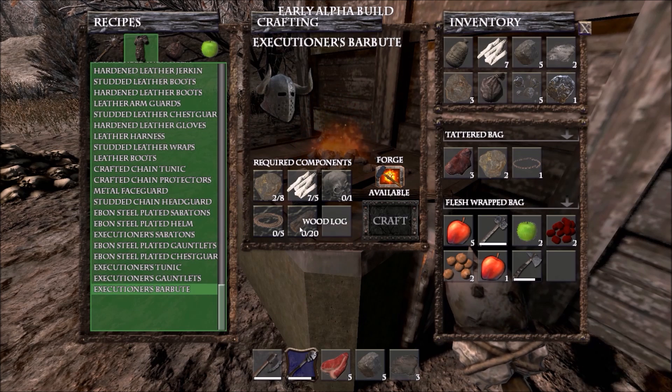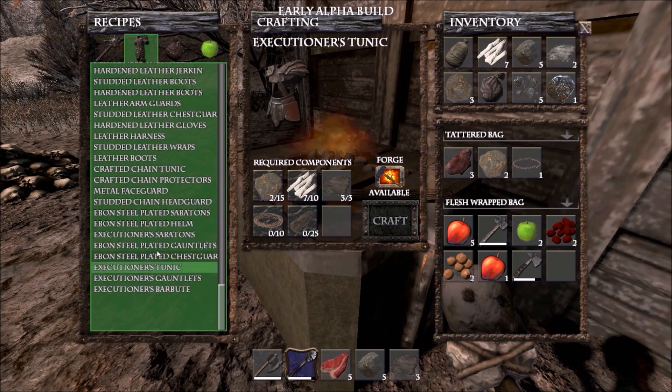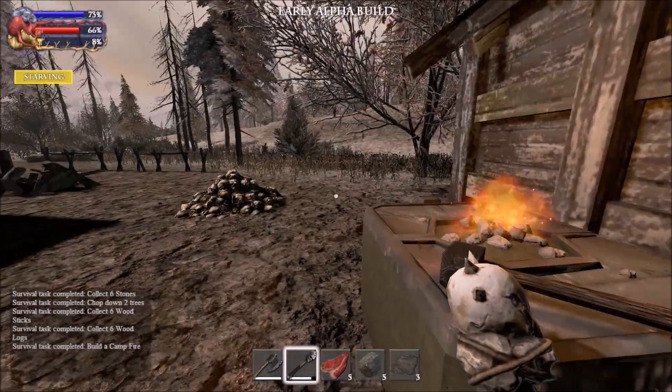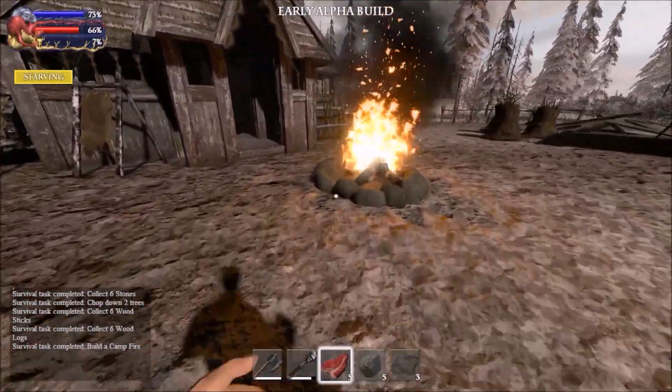You need at least twenty — one, two, three, four inventory slots available to make just a helmet. And here's twenty-five for the chest plate. You can see why it's important to stay on top of your inventory space.